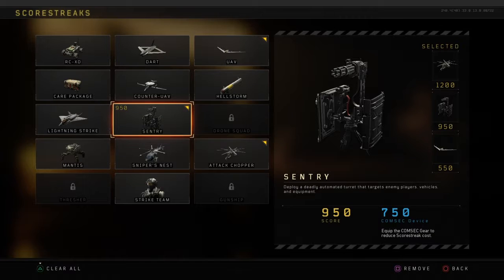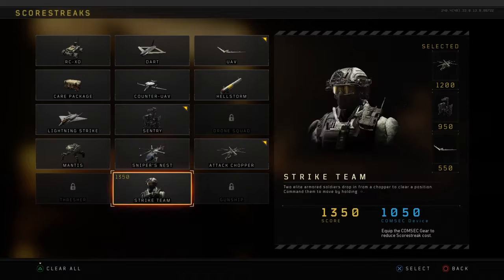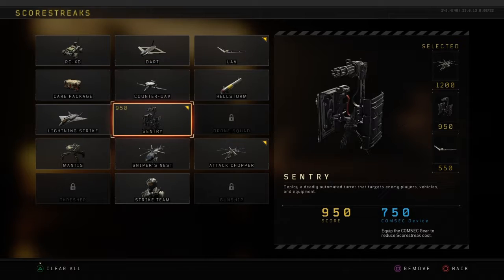I use sentry instead of a sniper's nest and then keep the attack chopper, so it all builds up. These are my scorestreaks.